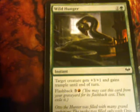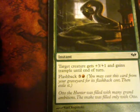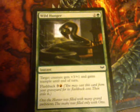Wild Hunger. Target creature gets +3/+1 and gets trample till end of turn, and flashback for three and a red. It's just designed for werewolves, plain and simple.